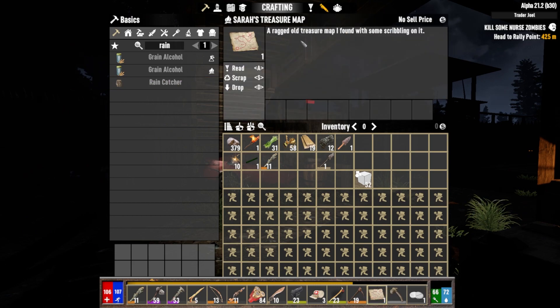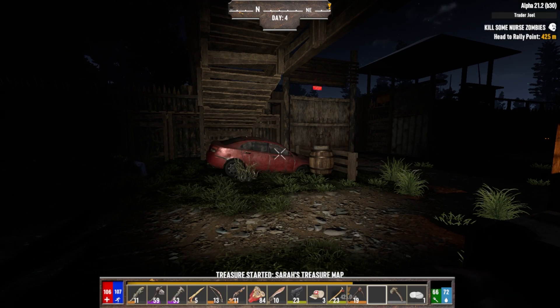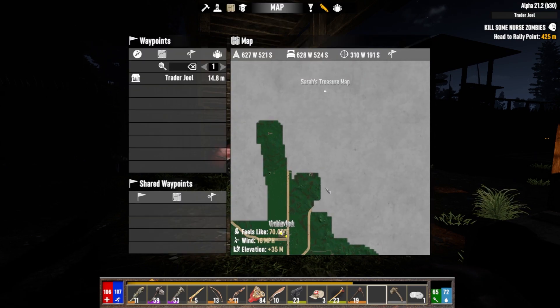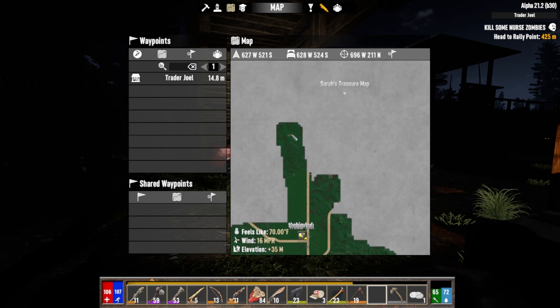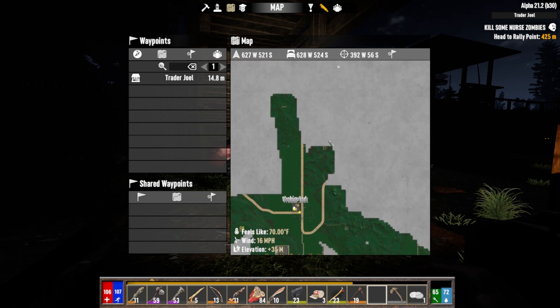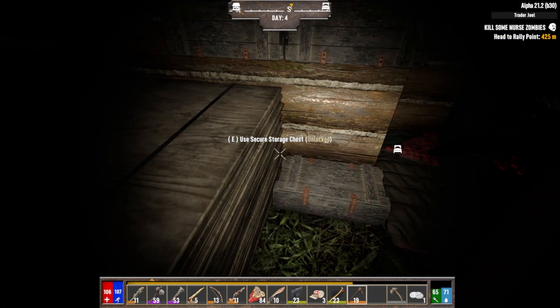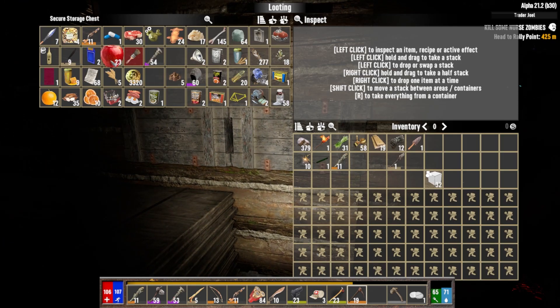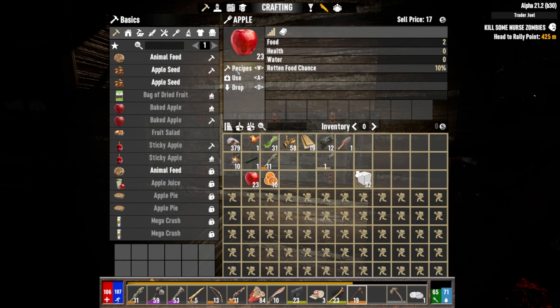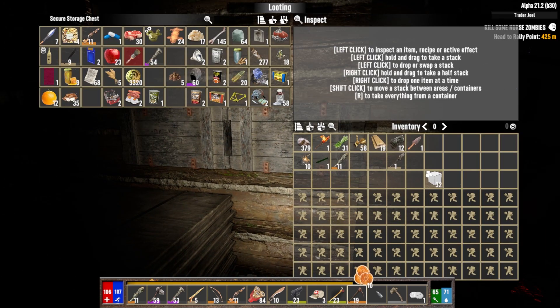Now we've got a treasure chest — a ragged old treasure map I found with some scribbling. That is far. Would I even be able to open the treasure chest? If I remember, they're locked when you find them, so I gotta break it open. I do have a pickaxe. Fine, I'll head there. I gotta eat something — what can I do with this apple? I can craft apple seeds. I wanna save it for apple seeds.